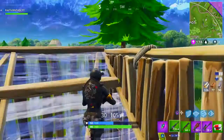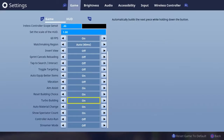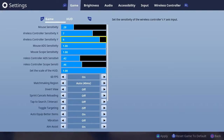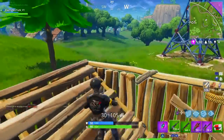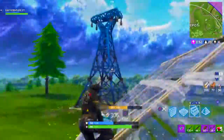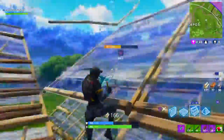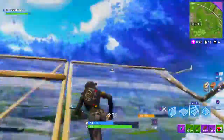Now, this is why this video is a 2.0 — it's because of the new settings they added into the game. If you haven't heard, there's a thing called turbo building. It's automatically turned on. It basically automatically builds the next piece without having to tap R1 — all you have to do is hold it and it builds. So when your sensitivity is high and someone's over at Dusty Depot shooting at you and your first reaction is to build, building a 4x4 with this is hard.